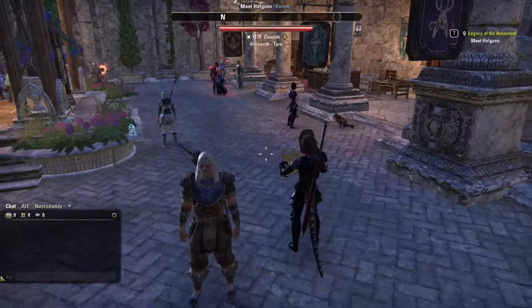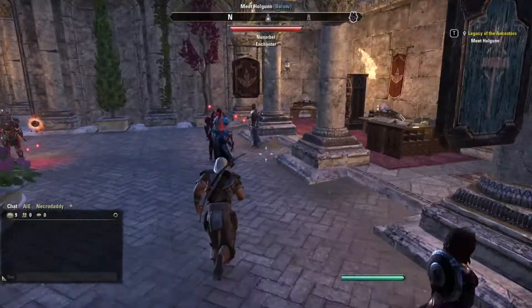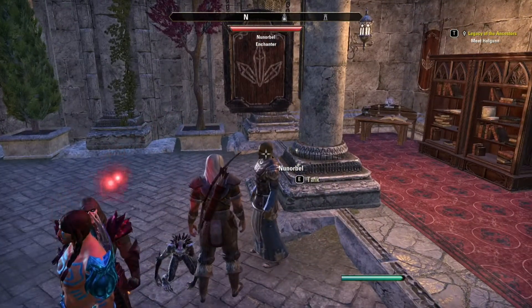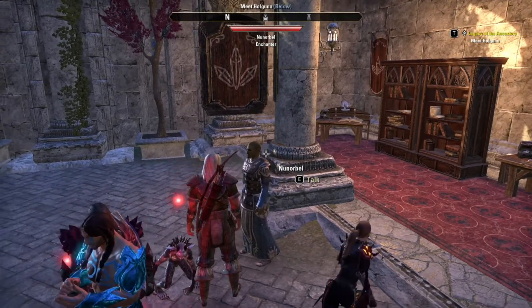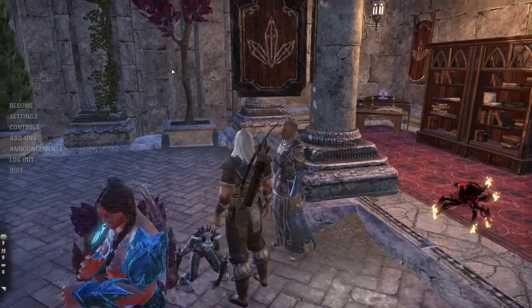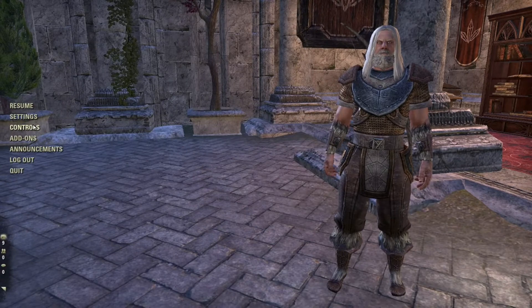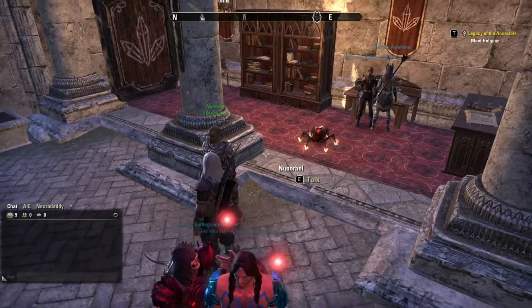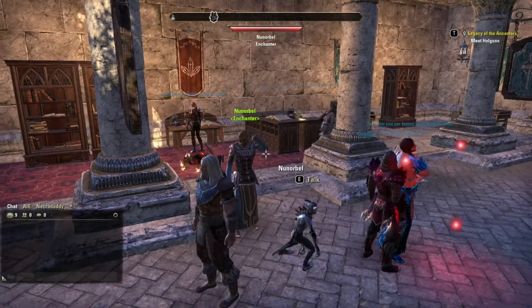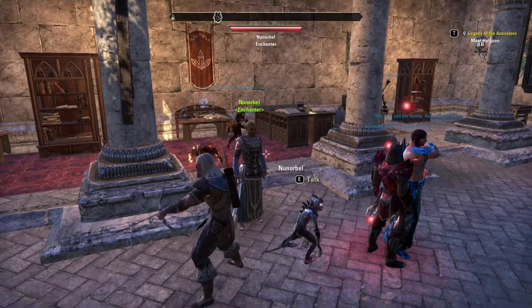Nameplates — you're going to want this on and I'll show you why. So let's go over to this guy. His name's Junerbel, but what is he? He's an enchanter — we can see that there. But if I go into settings, nameplates, and turn those on — now it lets me know there's a nameplate above him saying this is an enchanter.